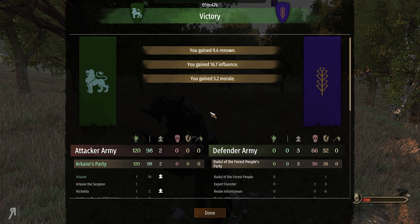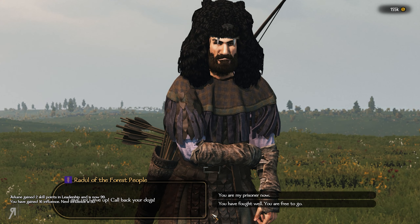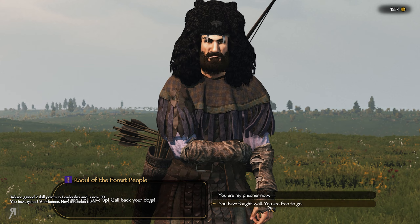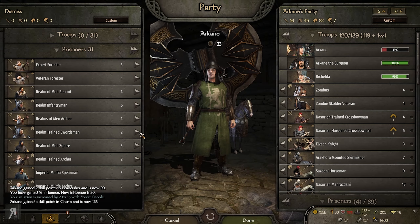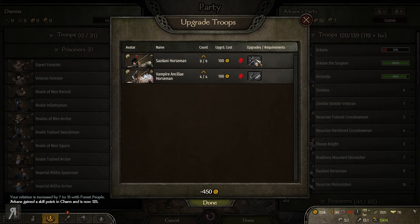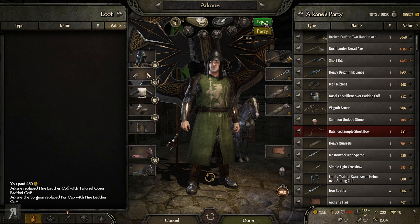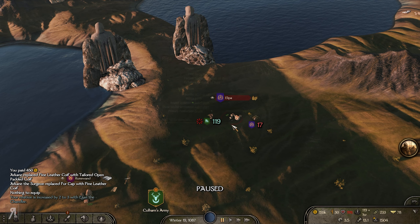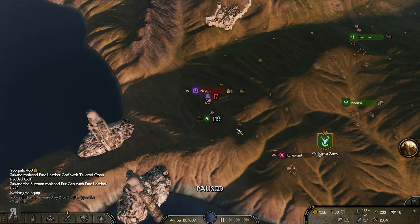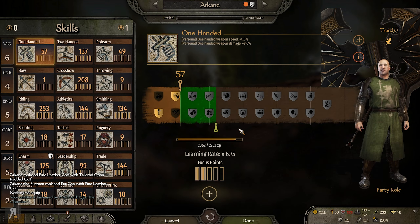I can barely see anything as I'm slashing around here, but do I need to? That's the question. Probably not, because everything in front of me just dies. This is probably some of the most fun I've had creating my very own weapon, because in the past it's obviously going to be a normal sized sword, mace, axe, or throwing weapon. Now because of this it's absolutely incredible and super super fun.